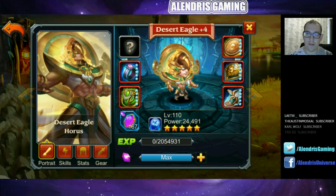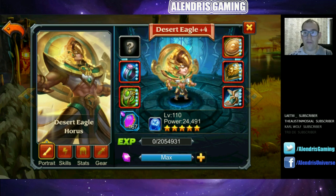Desert Eagle looks like a sort of pharaoh. It's an intellect hero and we will check his statistics. We will use the website HRG.EK.